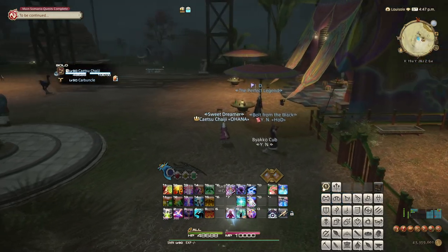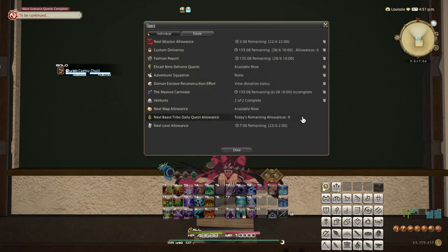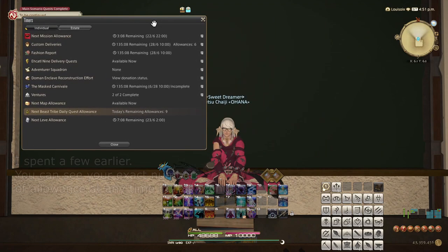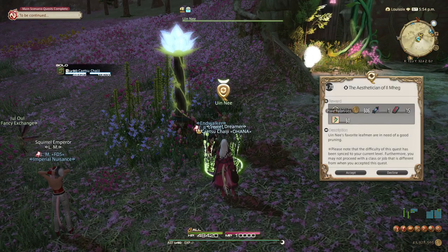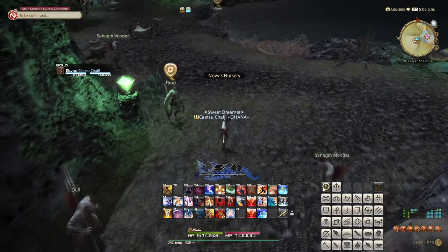Let's start with what they all have in common. Every day, you have a Tribe Quest allowance of 12. This means you can take up to 12 quests from Tribes in total. This number resets at the same daily reset as many other things in the game, including daily roulettes. Additionally, each Tribe has either exactly three quests for you every day, or a multiple of three quests.